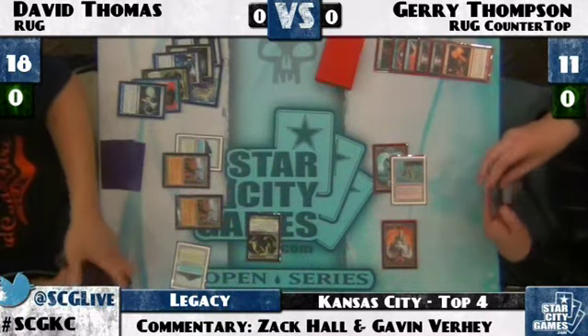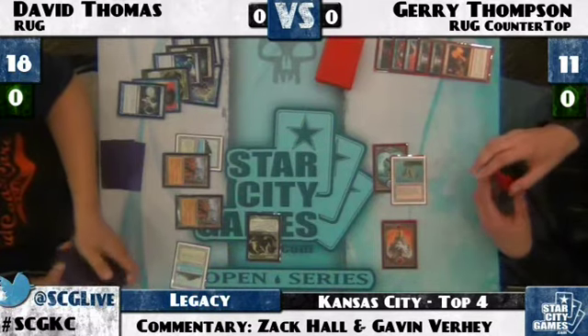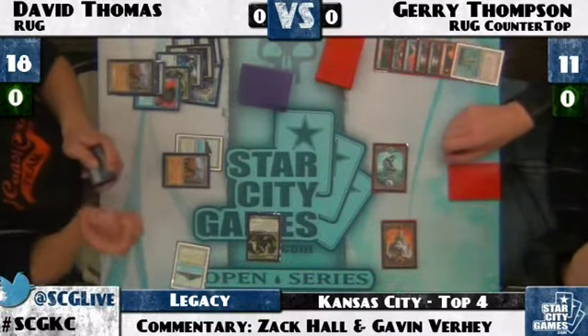David draws, taps his Tropical Island — looks like he's got a Ponder. Serves in with his Tarmogoyf and goes for Ponder afterward. Jerry drops to within two swings of that Tarmogoyf, and he's already used both Dismembers, so he has no easy answer to that Goyf. We saw Jerry take down David earlier in the tournament, but it looks like David is the one who's got Jerry on the back foot. That Wasteland is going to go right there — David has two Wastelands now and the Mana Denial is a big deal in this matchup. Bam, down it goes.